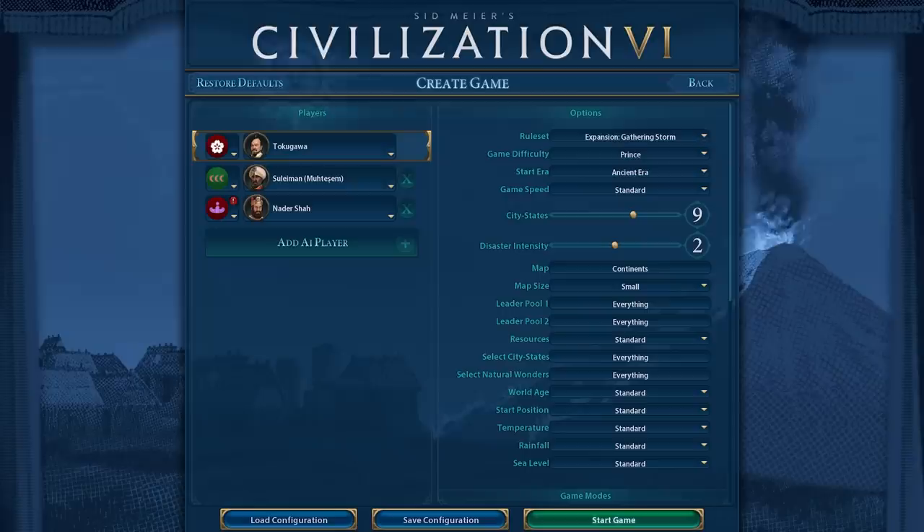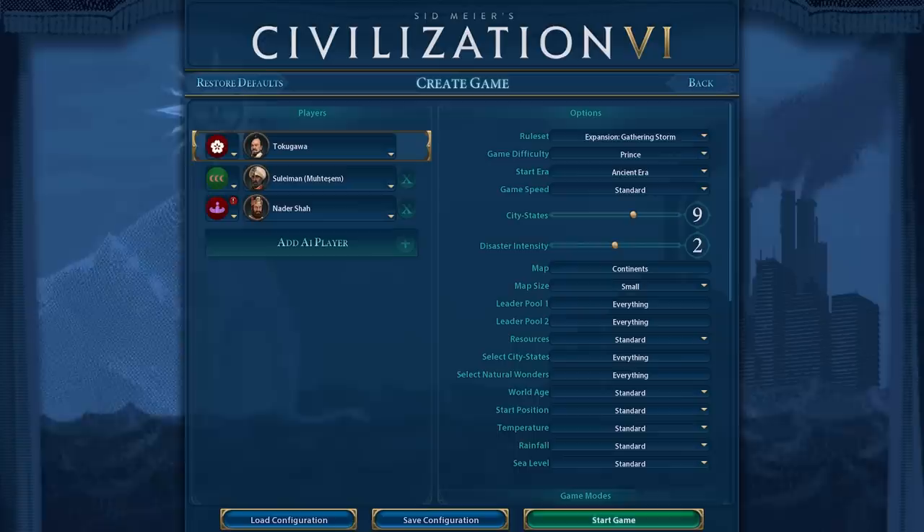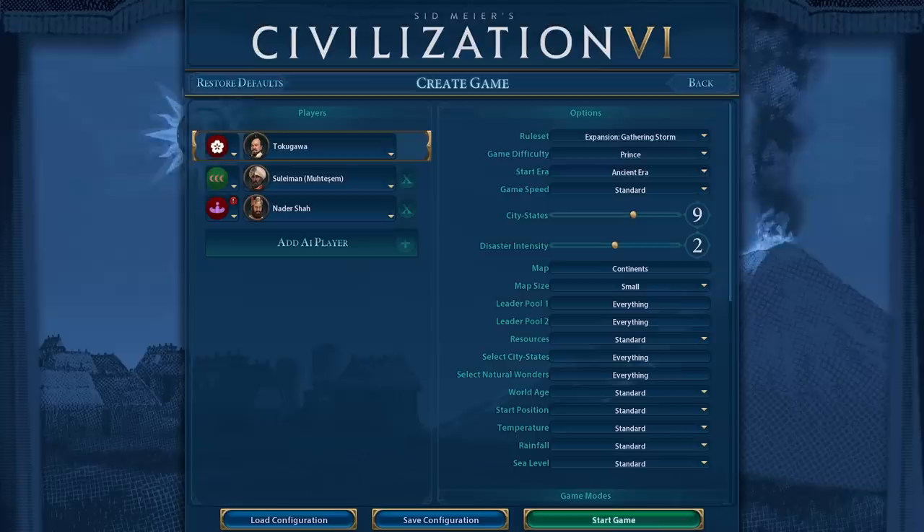Hey Spuddies, Potato McWhiskey here and welcome to an analysis of the December Leader Pack in the Civilization VI Leader Pass. So yesterday, three more leaders were released: Tokugawa, Suleiman — the Mutazem alternative — and Nader Shah for Persia. Suleiman, of course, being for the Ottoman Empire.